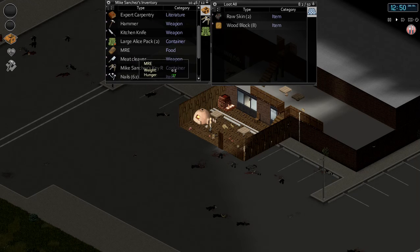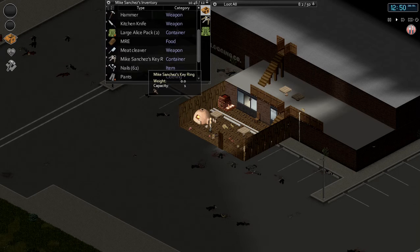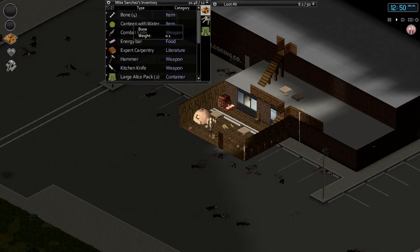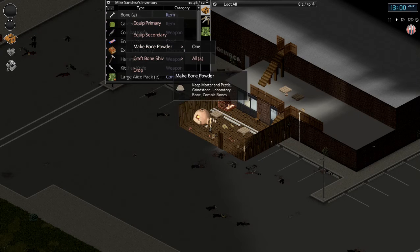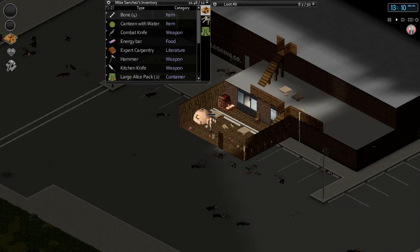So we wanted to make some bone powder, which we need regular bones and a pestle and mortar for. I do have my pestle and mortar on me. You can also use a laboratory or a grindstone, but those are a little more difficult to build — pestle and mortar only takes two stone. Let's go ahead and make all the bone powder. Alright, now we have four bone powder.